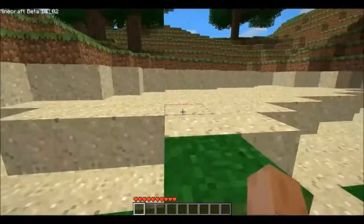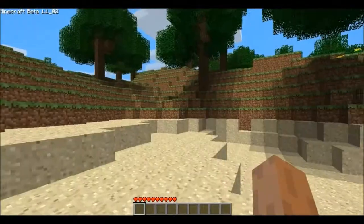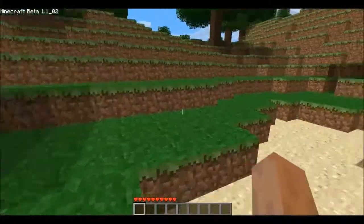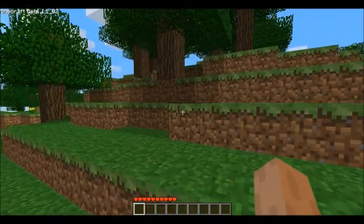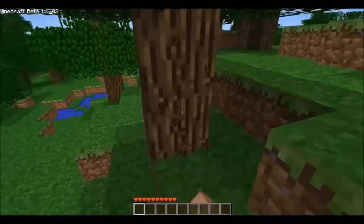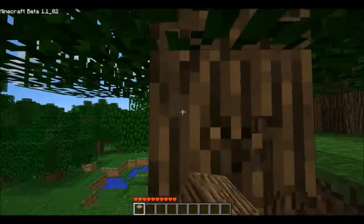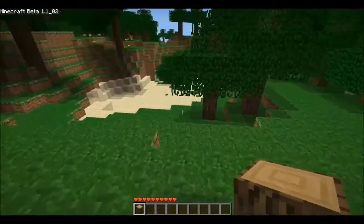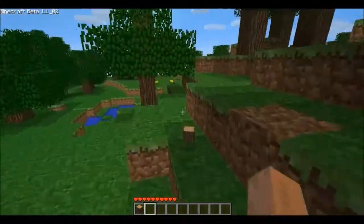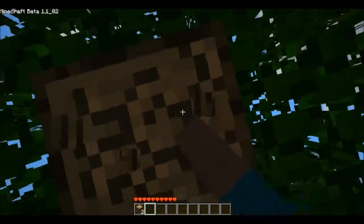The funny thing with beta and the old versions is that you usually spawned on a beach or on sand — like I just did. I spawned on sand. I don't know why it was like that. As if you're like a human.